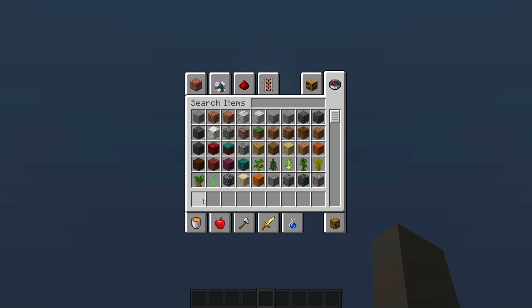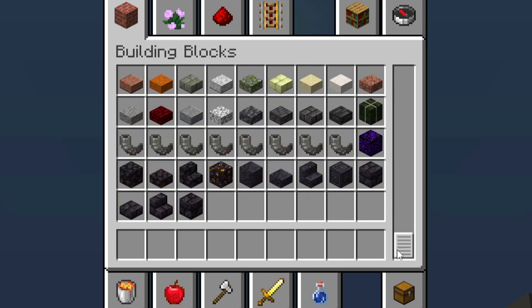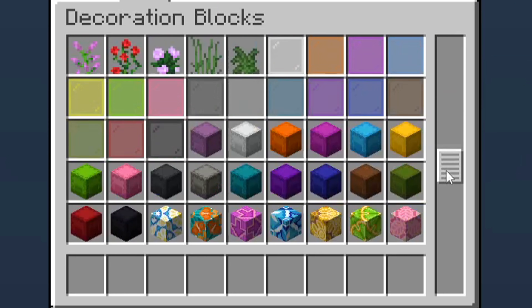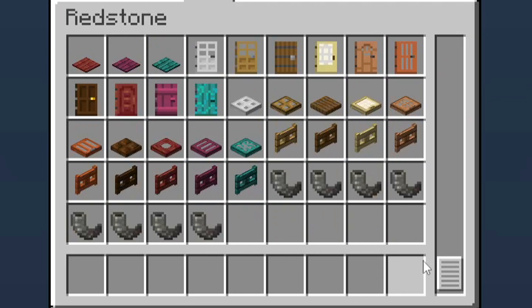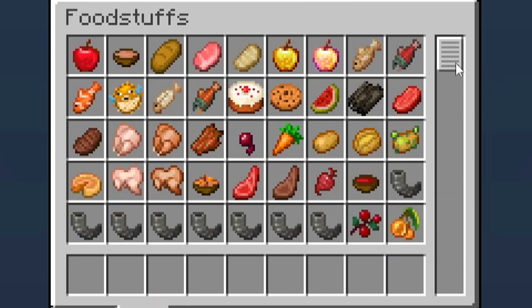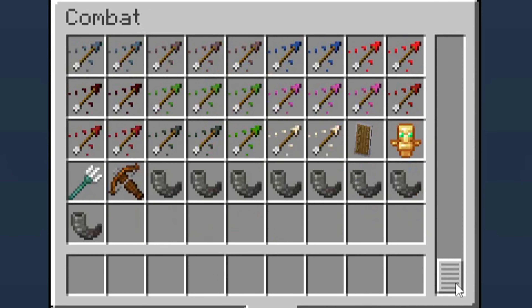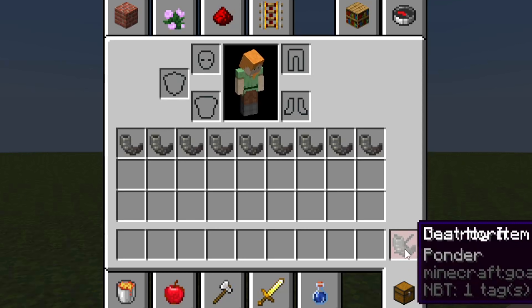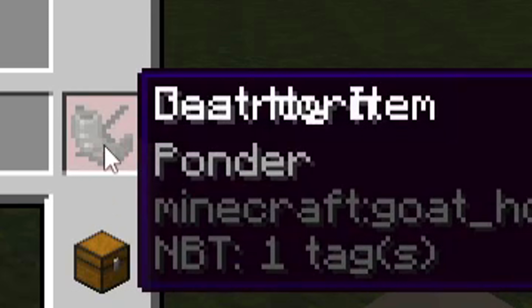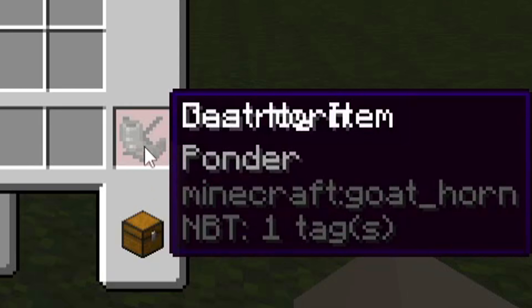Now after all this trouble of adding goat horns to the game, it seems Mojang's a little bit too eager for us to try them out, because if you go to building blocks, go to the bottom — goat horns. Decoration blocks — goat horns. Redstone — it's also redstone. Transportation, food, brewing, combat — it's also in tools, misc — it's also in the delete item slot. I can't decipher this, but I'm assuming it is goat horn overlaid over destroy item, which creates a very interesting word.